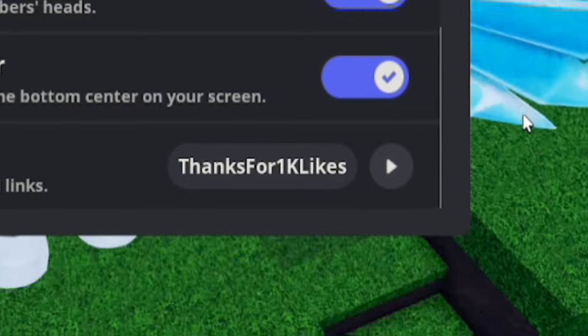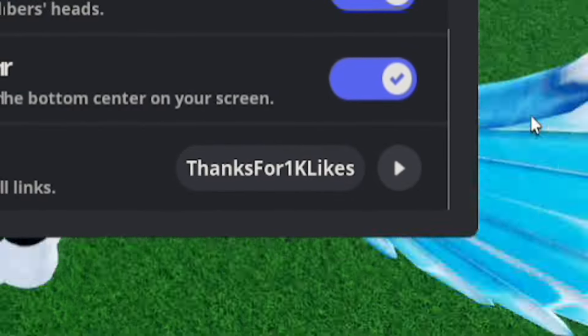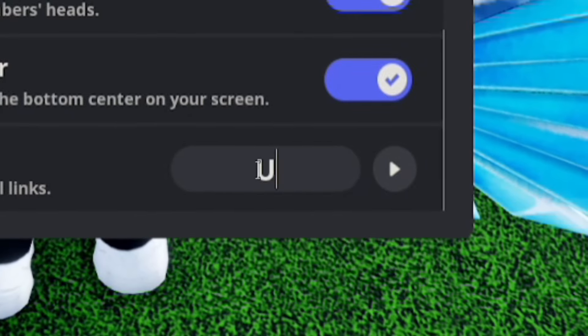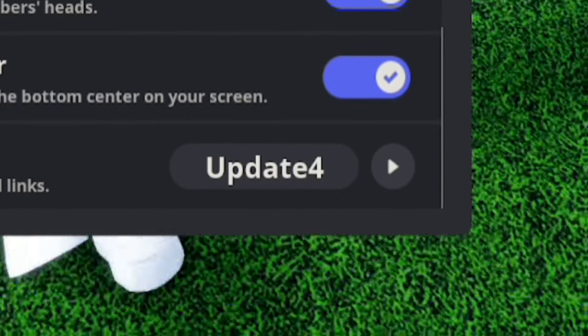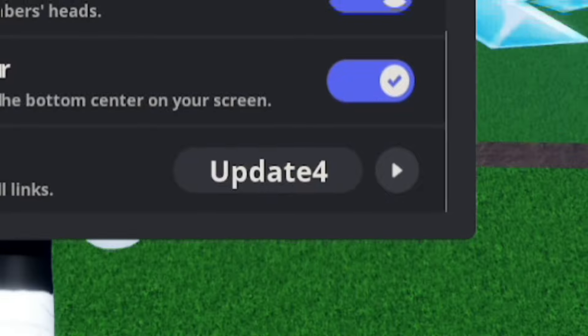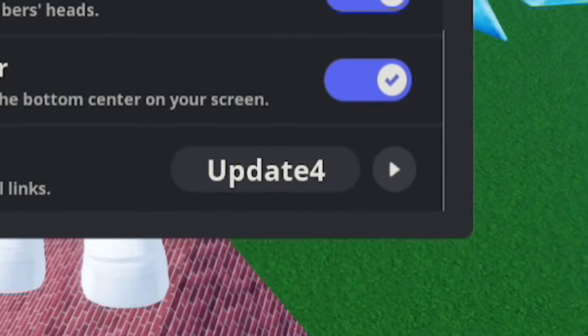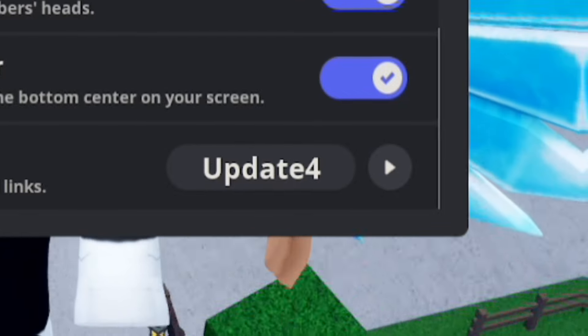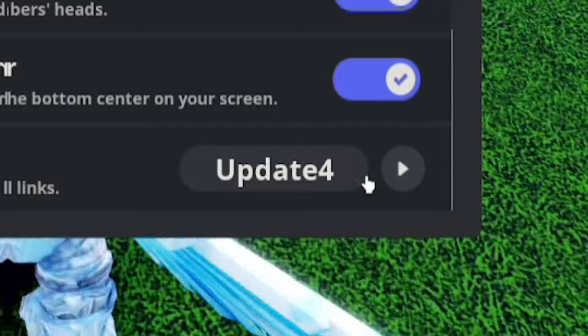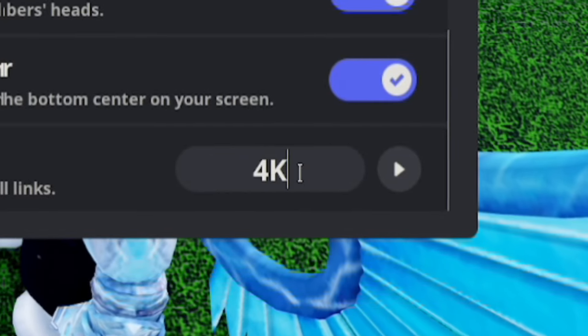Next, let's redeem UPDATE4 — this is a working code. Redeem UPDATE4 and that should give you some cash and some gems, which is pretty nice. If you haven't already redeemed UPDATE4, make sure you do so right now.